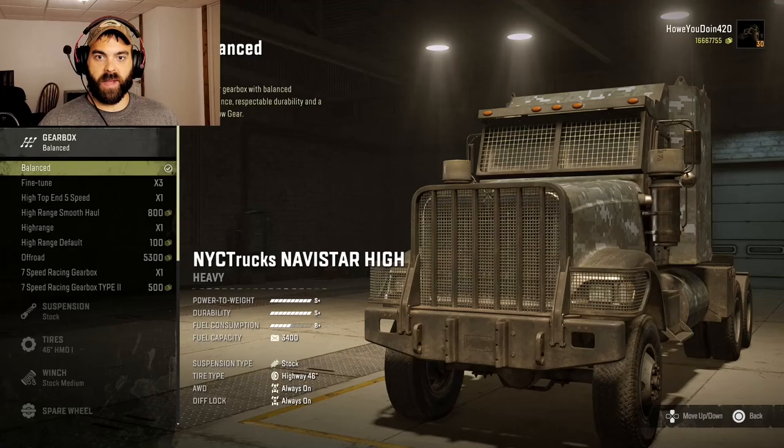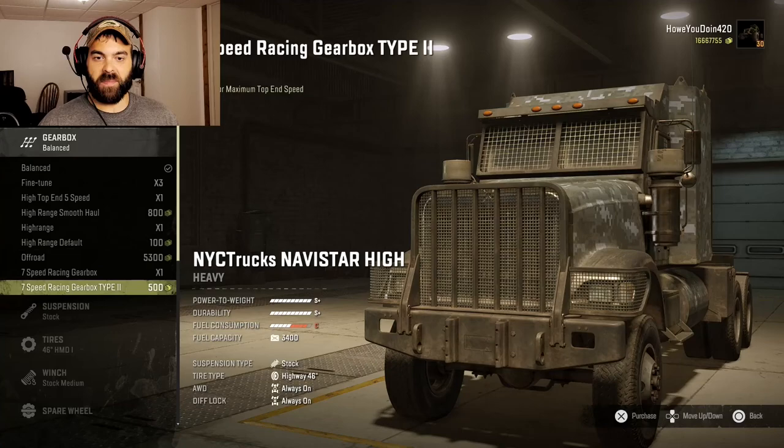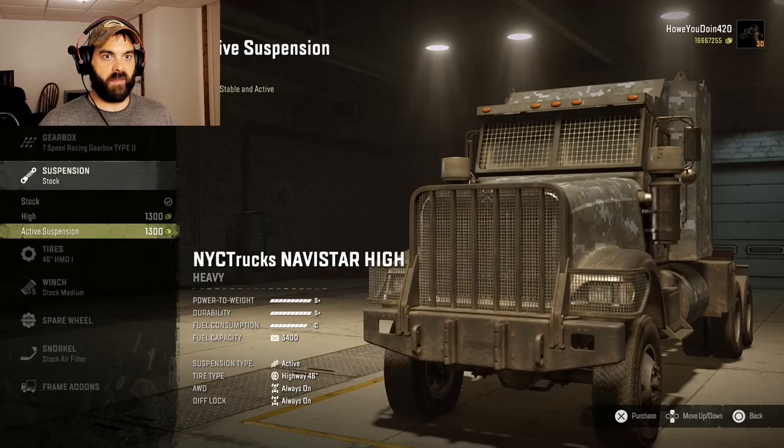For gearboxes, let's see — we got balanced, fine-tuned, high top end, 5-speed, high range, smooth haul high range, high range default, off-road, 7-speed racing gearbox, and 7-speed racing gearbox type 2, tuned for maximum top end speed. Yeah, let's do the racing gearbox one. Let's see what that's about.